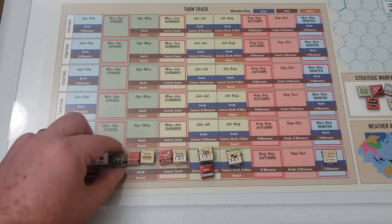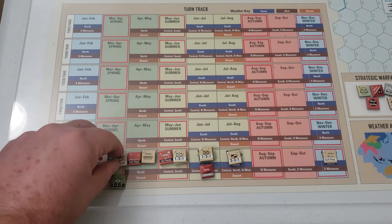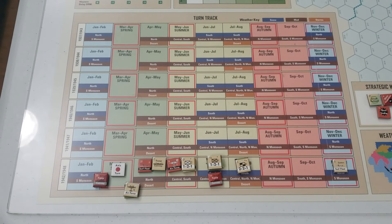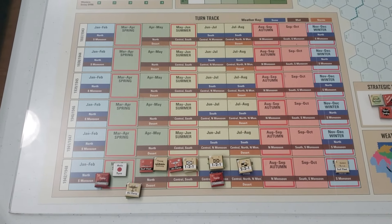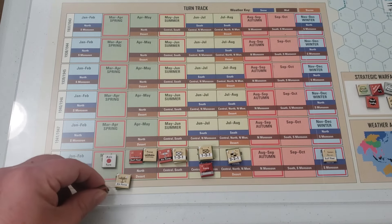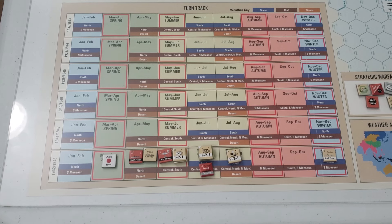The allies might be able to defend Singapore with this air force, so that's something they'll look to do. With the allies having very few options, I'll place these delay markers and get right into the spring turn, where both sides will have additional markers to leverage — new cards to play.